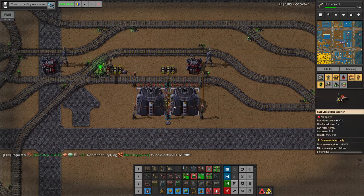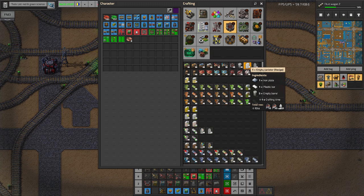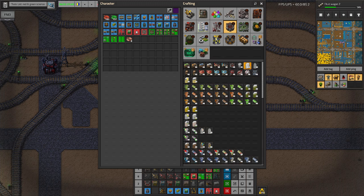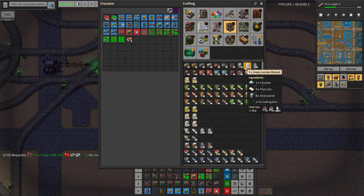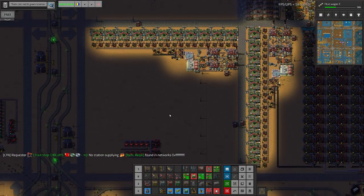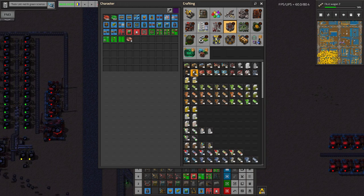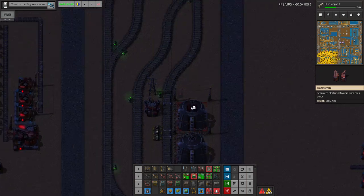Let's try and actually build this part. What do we need for barrel? For barrel we need steel. For this we need iron, plastic, and empty barrel. For this we need steel plate and empty canister. So it's basically tier 1, tier 2, tier 3 in a way, and we need steel, plastic, and iron. Let's request the things here from the beginning - we'll build it somehow, we'll figure out what exactly we want.